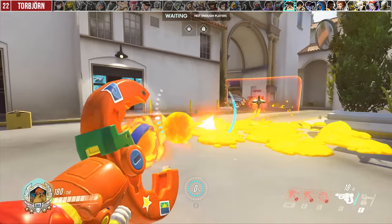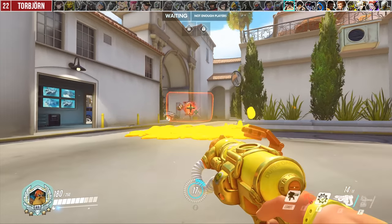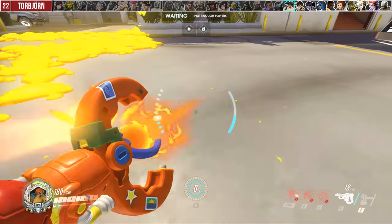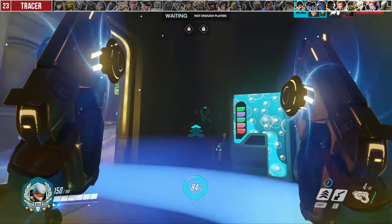A big mistake for Torbjörn is dumping too many goo nodules in one place. Torbs will often activate their ult and just panic-spray around in an area, overlapping a ton of it — which doesn't do more damage, by the way — and not maximizing the potential area it could cover.